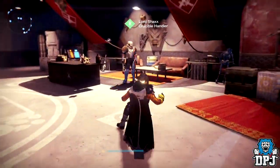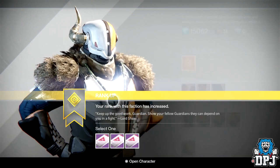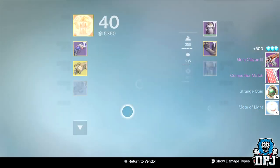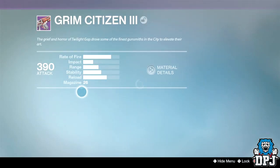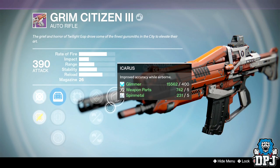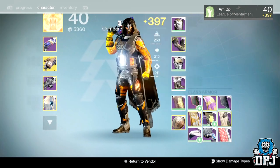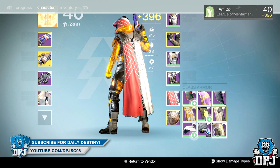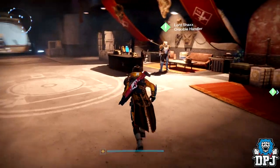Hunter PvP rank 79 — weapons all day. Keep getting this auto rifle but it has focus fire, which is the worst perk to have on an auto rifle — makes it shoot so slow. Everything else is pointless when it's got focus fire. Competitor match, not a fan of that either.